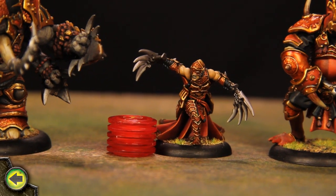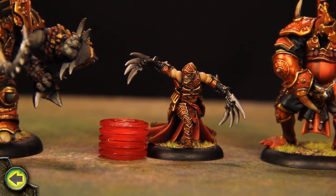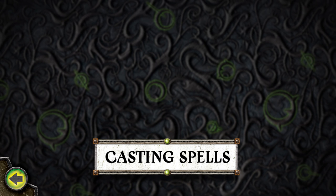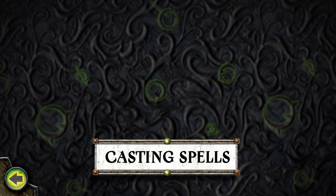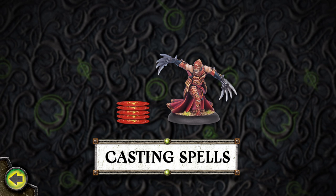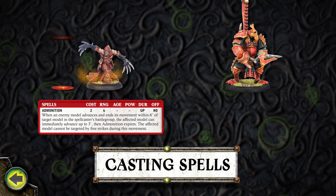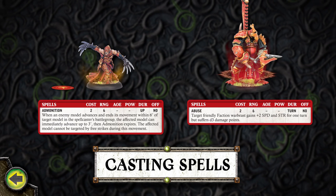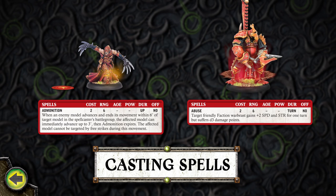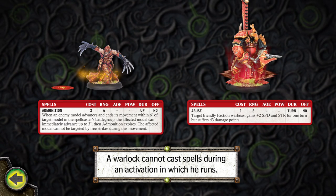Next, I activate my warlock, Master Tormentor Morgul, and he prepares to cast a spell. Some models in Hordes have the ability to cast spells during their activations. Warlocks spend fury to cast spells and doing so does not use up their combat action for the turn. A warlock can cast as many spells as he has the fury to spend. Spells can be cast at any time during a warlock's activation but cannot interrupt his movement or attack. However, a warlock cannot cast spells during an activation in which he runs.